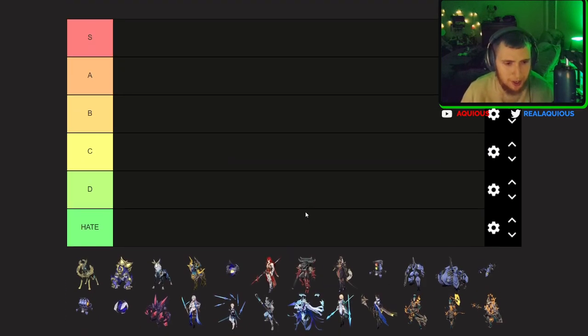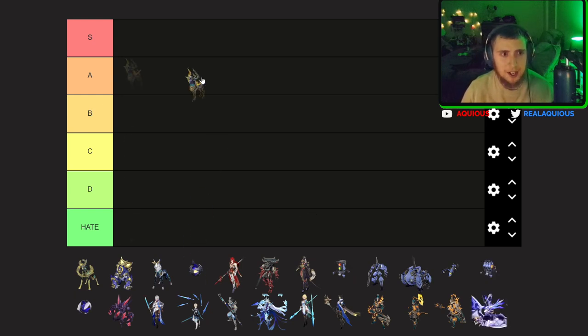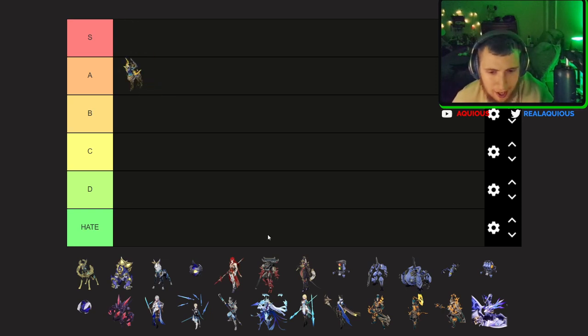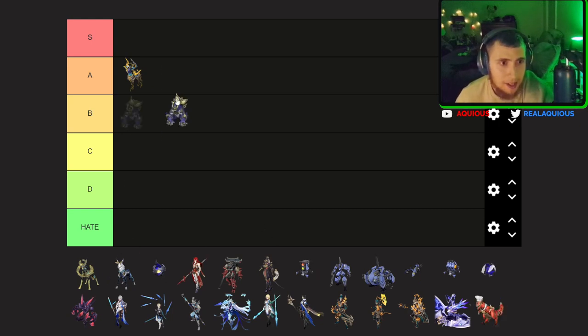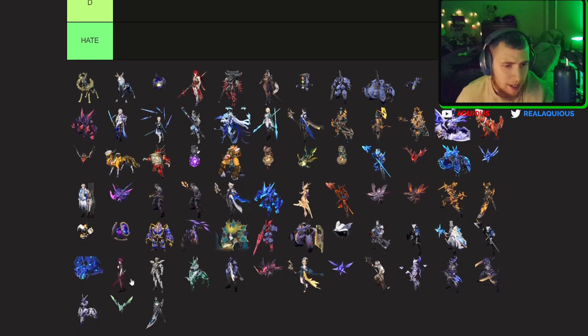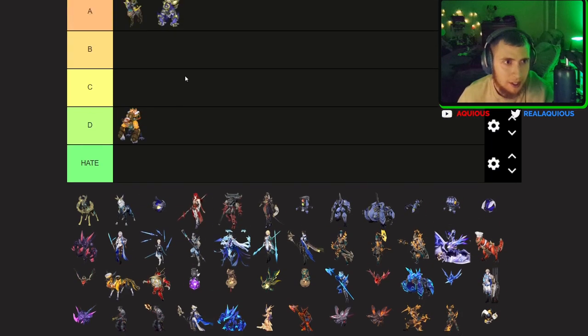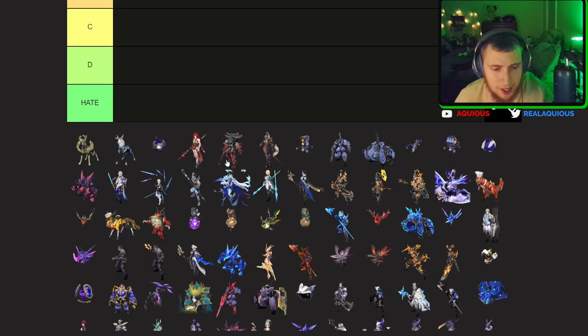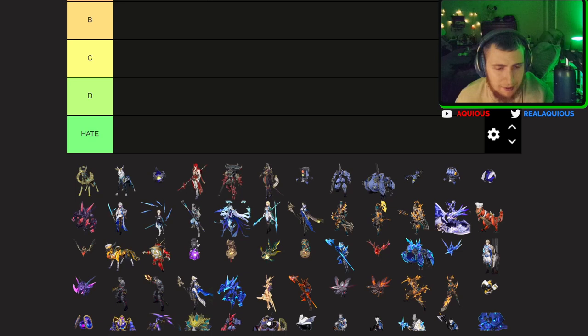First up, some pretty obvious ones. I think the deer is pretty high tier — I really like the deer, I'm probably going to put it in S tier, maybe A tier. The list got a little more difficult because some better units have been added. I think the monkey, and then the other version of the monkey — basically just different art — are going to be A tier. They're pretty fun and can be challenging sometimes.